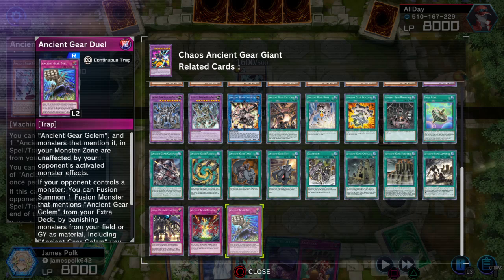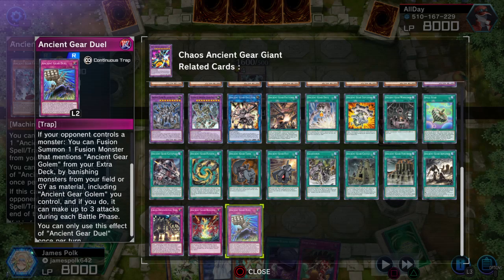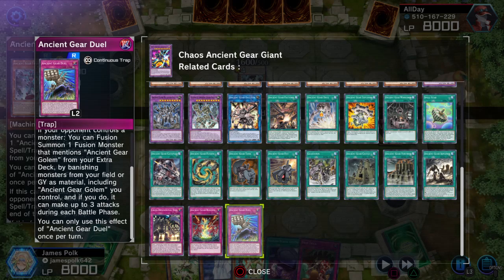Ancient Gear Duel is a Rare continuous trap. Ancient Gear Golem and monsters that mention it in your monster zone are unaffected by your opponent's activated monster effects — continuous effects don't stop them. If your opponent controls a monster, you can perform a fusion summon of one fusion monster that mentions Ancient Gear Golem from your extra deck by banishing monsters from your field or graveyard as material, including Ancient Gear Golem — essentially Miracle Fusion for Ancient Gears. If you do, that monster can make up to three attacks during each battle phase. The fusion summon effect is hard once.